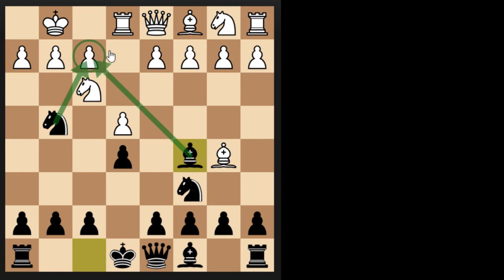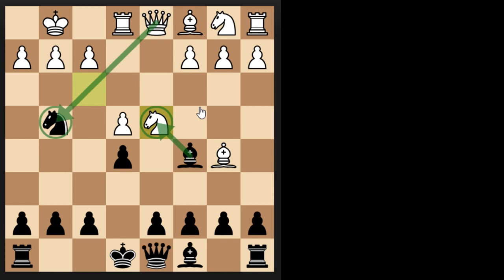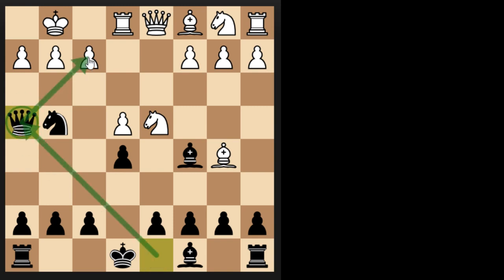A very common response from White will be to block this diagonal by moving the pawn to d4. But after the following continuation, White will be in serious trouble. The Knight captures the pawn, then Knight captures Knight. You cannot take this Knight with your Bishop because then the Queen can take that Knight and you are down a piece. So the magic here is to play the amazing move Queen to h4. As you can see, the Queen and Knight are attacking both the f2 and h2 squares — and the Knight is also being attacked by both the pawn and Bishop.